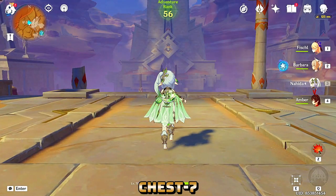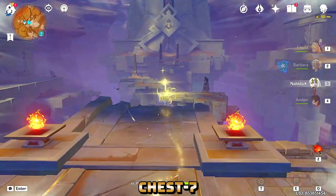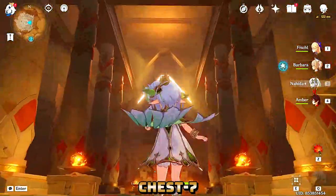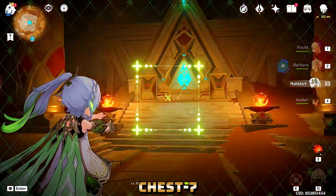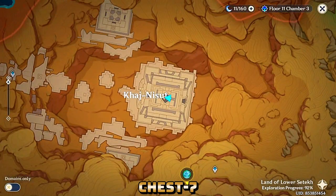Chest number seven is located in Khazneseth. Most probably there is a quest to unlock this place, otherwise you won't be able to claim the chest. Once you complete the quest, go to the throne place where you escaped during the quest and the chest is located right there. Collecting this chest grants an achievement that gives you ten primogems. The location on the map is shown right here.